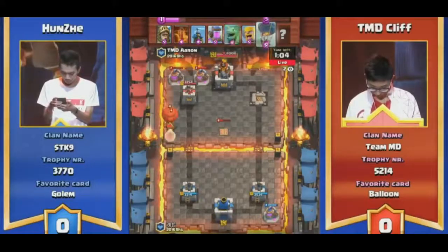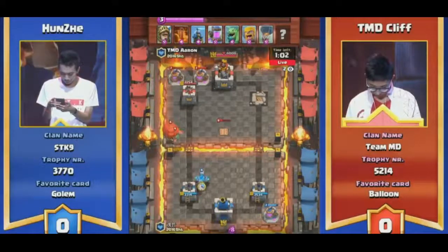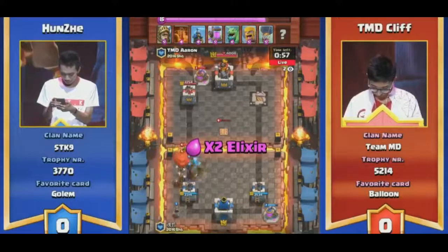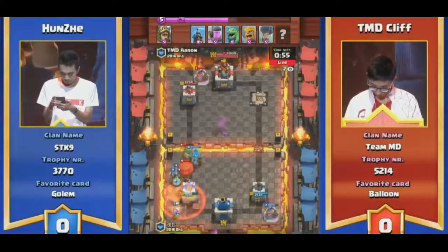You have to have Zap and then... ooh, balloon! That's my boy. Let's go — oh yeah, there's a giant. TMD Cliff's going to win just because he has balloon. Watch, that entire tower is gone. That tower is gone. And the poison down.